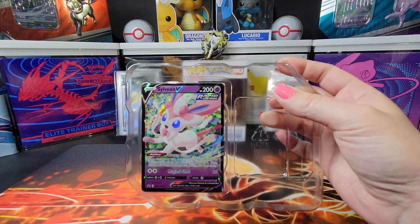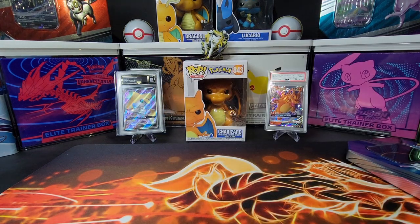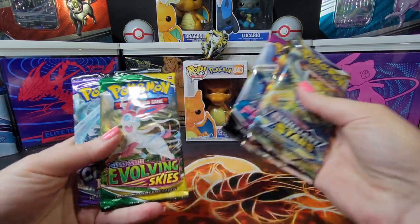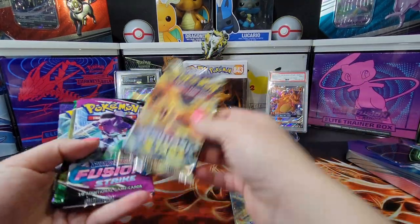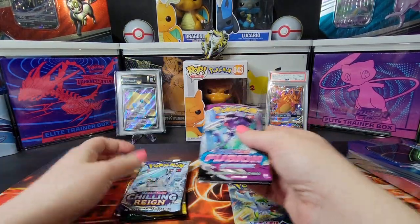It comes with a nice looking Sylveon V, frolicking in flowers — real cute. And it comes with five packs: two Brilliant Stars, a Fusion Strike, an Evolving Skies, and a Chilling Reign. Let's pick an order. Charizard always lasts, Evolving Skies feels good — let's do this order here.